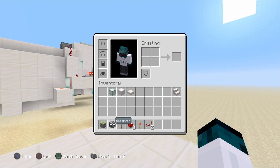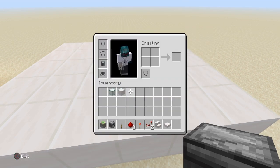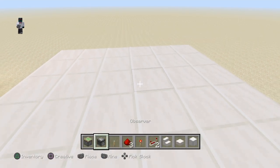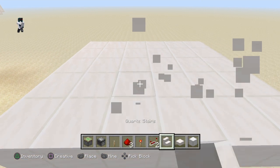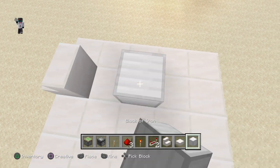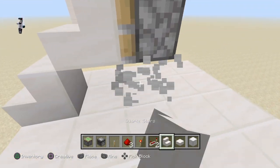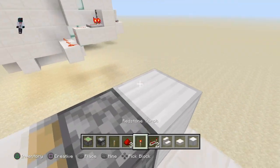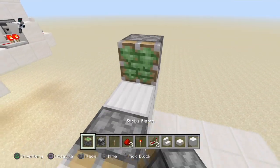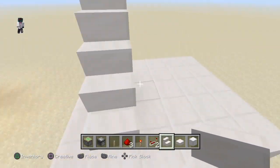Let's get into it. First thing you need is your blocks. Bridge out what you need here — put a staircase down right here. Then you want to go back and put one right here, then back one more, and then put two pistons right here. From there you can see there's a little staircase forming.